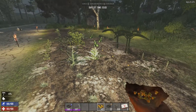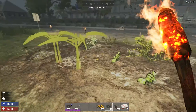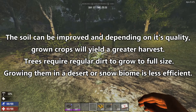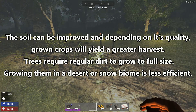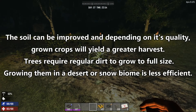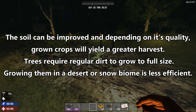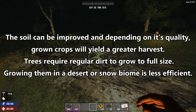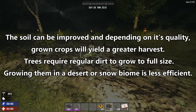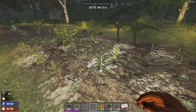So there we've planted all the different iterations. Once it's planted, that's what it looks like. New to Alpha 15 is that the soil has quality, and the quality will affect the yield of your crops. Trees grown in fertile soil will grow to full size, but if you grow them in not-so-great soil, they won't. I don't know how long it takes for this to grow — the game is very new and I've only played a few hours, so we're gonna find out.